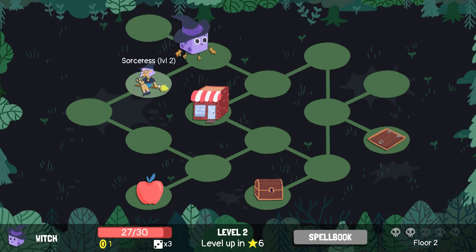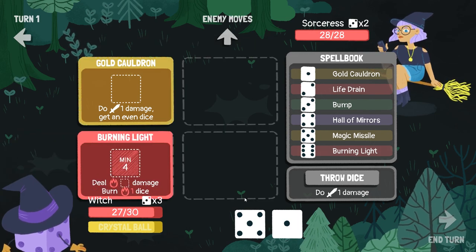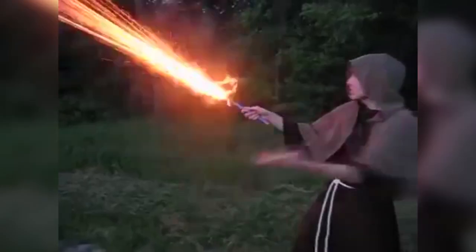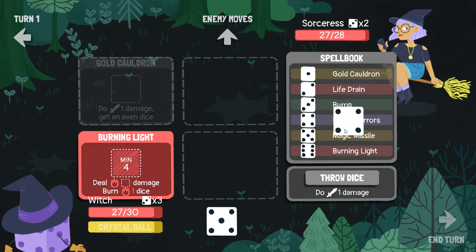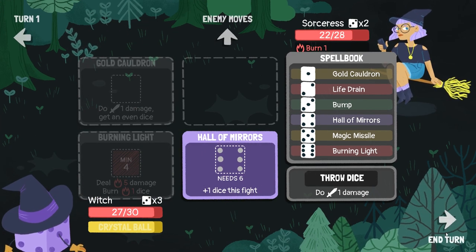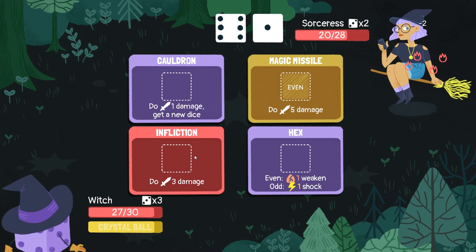Maybe it's worth getting the health. Let's go and have a Wizard Duel. Magic Missile — pow! Burning Light, you're in. Magic Missile! We'll see what the Gold Cauldron does. Minimum four — Hall of Mirrors, you're in. And Burning Light — blam! Get burnt. So that Sorceress is doing similar stuff to us — they've got a whole host of different spells.